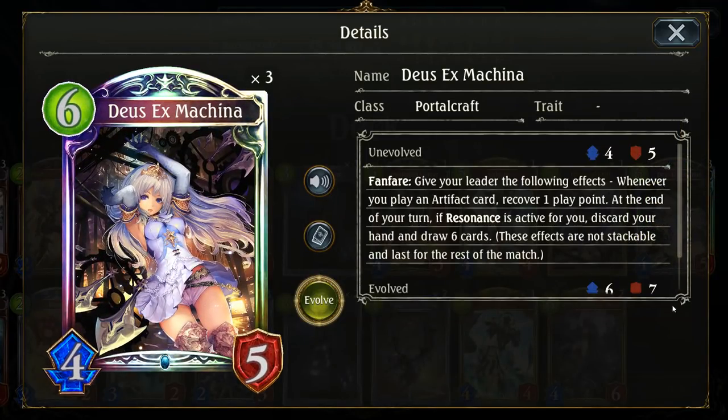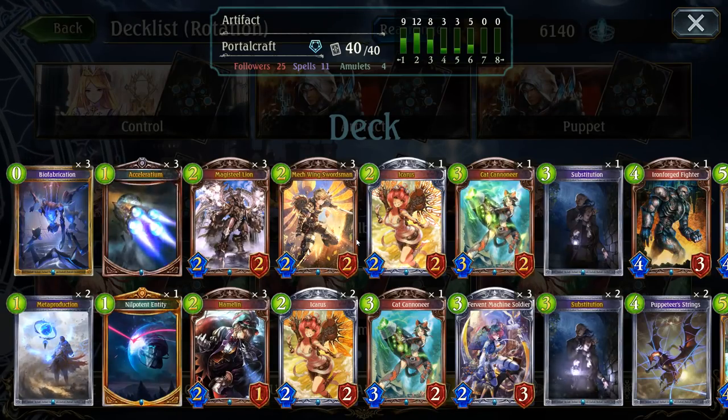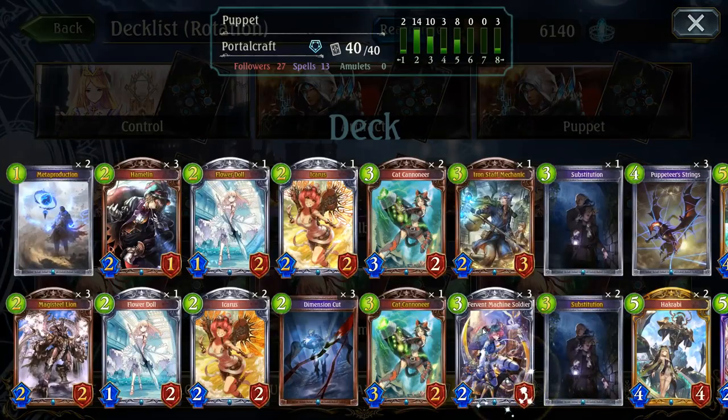Deus Ex Machina helps you cycle through your deck and find artifacts and cards you need faster, but you need to manage your resonance well, because if resonance is active and you have a hand you want to keep, you'll end up discarding that hand and drawing a new one as per Deus Ex Machina's effect. Card draw, like Fervent Machine Soldier, which draws an artifact card from your deck, really helps you manage your resonance as well as getting your artifacts earlier and faster, which is great because artifact cards tend to be very powerful. Artifact Portalcraft is a deck that requires a lot of thinking, even several turns ahead, but if you can manage it, it can be massively effective.